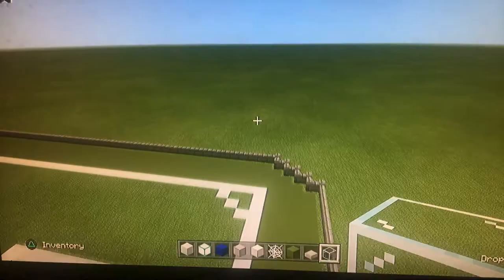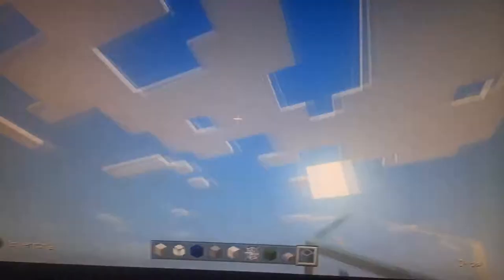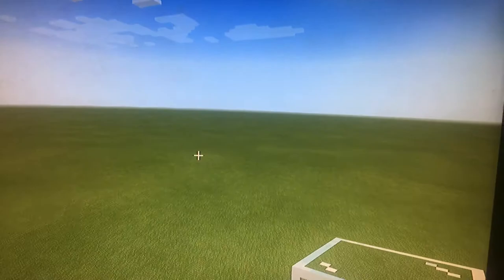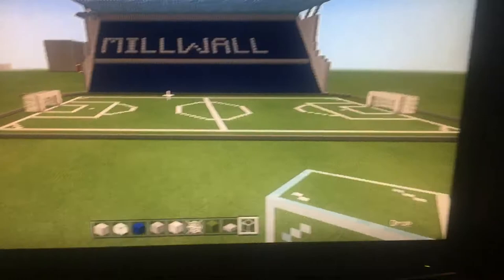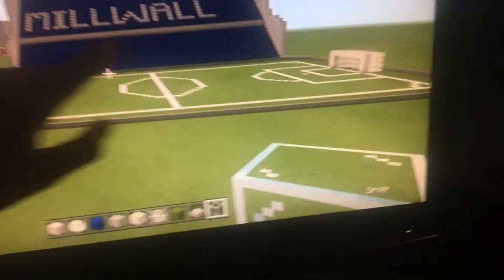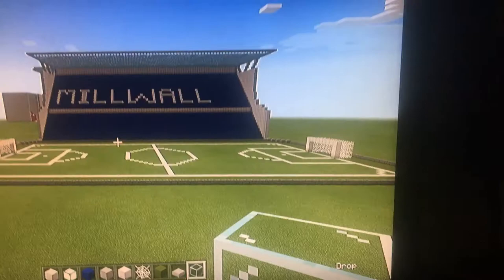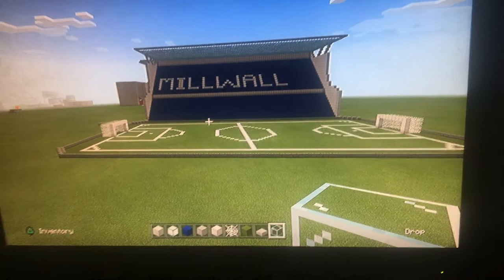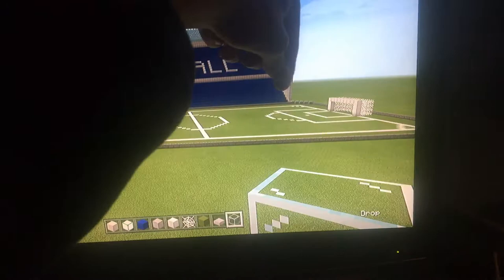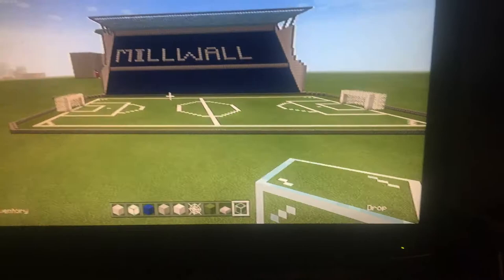This is a quick update. If you're a Millwall fan and you'd like to build the stadium, check out the video I posted before this one. So I put 15 on this, 20 on this. The roof measures down to the start of the first layer of blue. The pitch is 80 by 35, and then 40 in the middle — the ring. You can make it as big or as little as you want; it's really up to you.